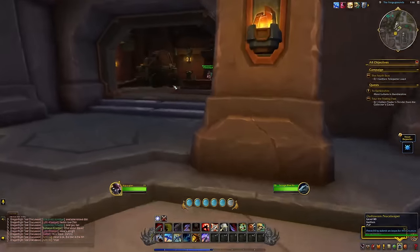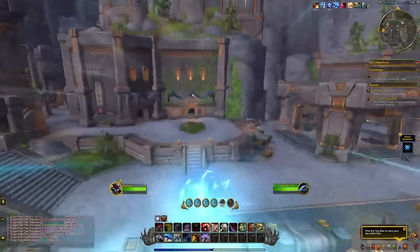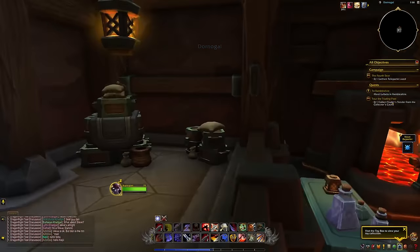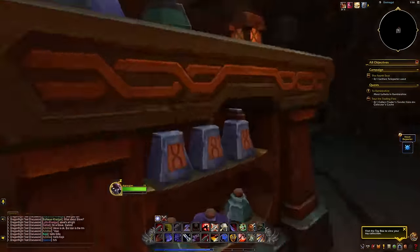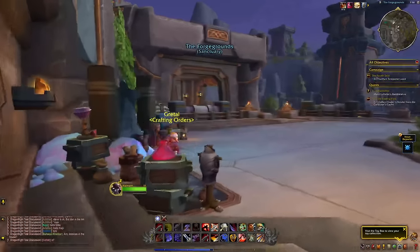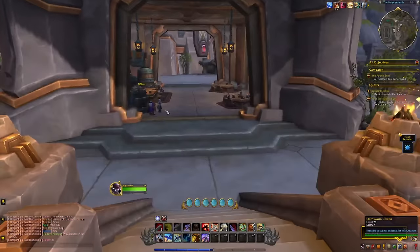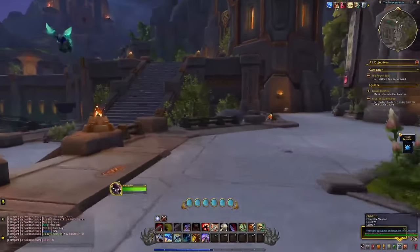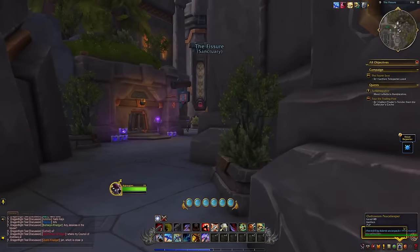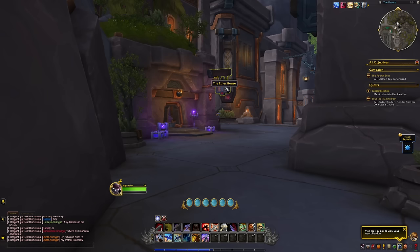Then taking a look over this way — oh, crafting orders. So this is your crafting order place. I did not mean to fall down there. Let's go back up. I really like the architecture of all these buildings and everything. I just like it. Sometimes you always say you'll like things and some people are like, why do you like that? Sometimes you just do. It's like that old commercial with Apple Jacks — why do these kids like Apple Jacks? We just do.